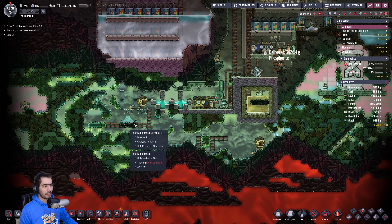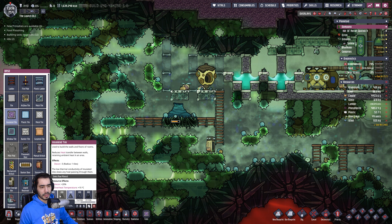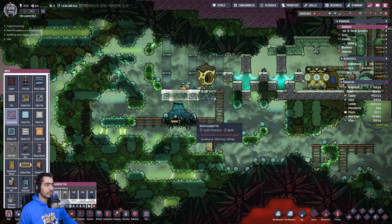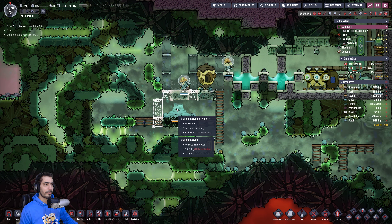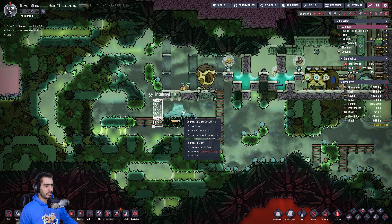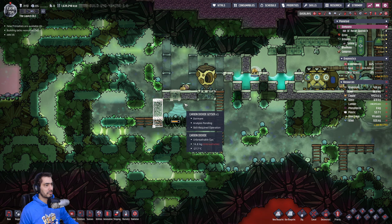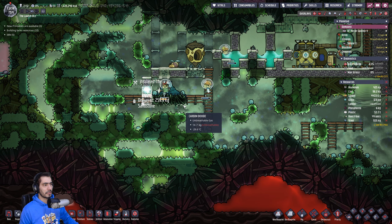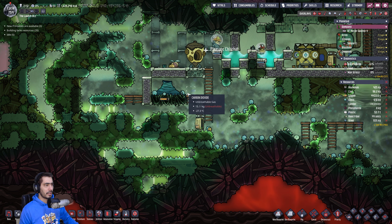The bees are slowly consuming the carbon dioxide. I'm going to close this area so that the carbon dioxide will not disturb the bees. I just want Isabel to finish analyzing this, and then we'll close it.